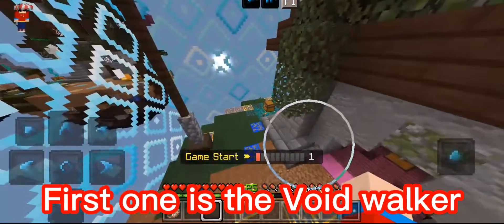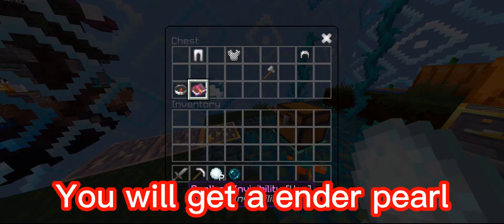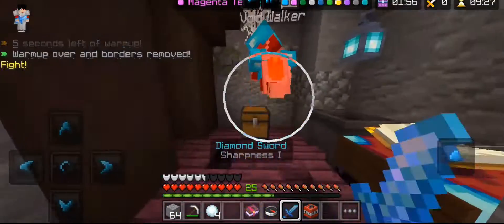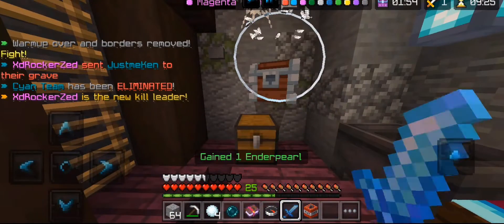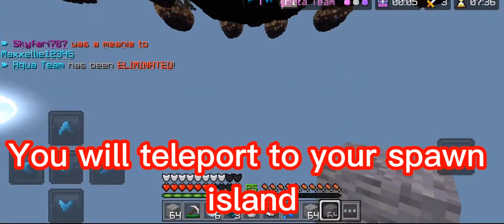First one is the Void Walker. At the start of the game you will get an Ender Pearl, and if you kill someone you will get one Ender Pearl. Even if you jump in the void, you will teleport back to your spawn island.